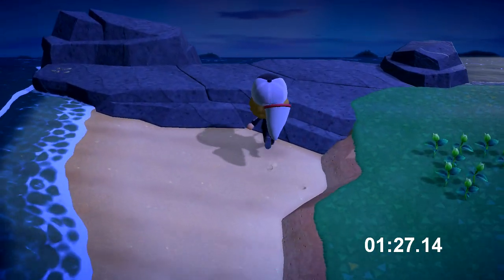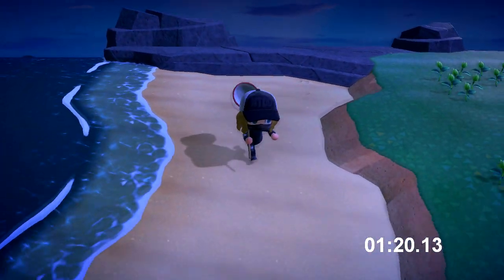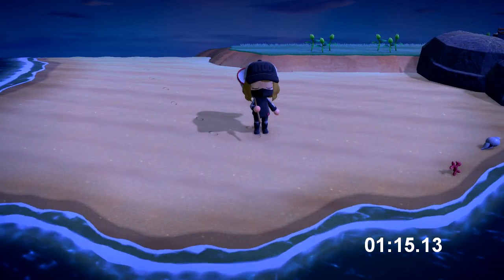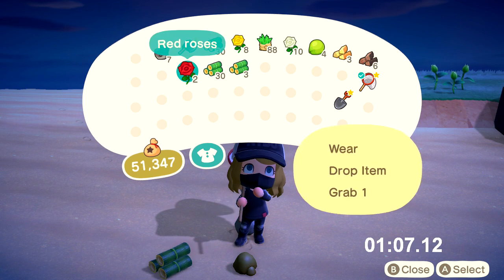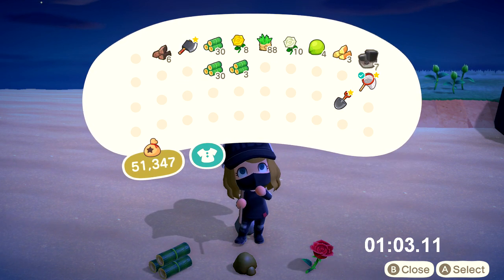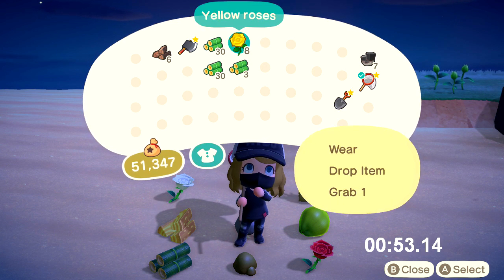About all the stuff in your inventory: you go down to the beach or up on the rocks and just dump everything out — drop it on the ground, you don't need it. I keep the iron in my inventory but drop everything else. You can drop the axe and shovel too since you've already cleaned everything up; if you need them for some reason, just pick them back up.